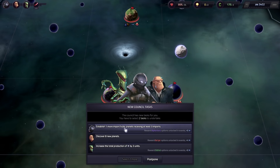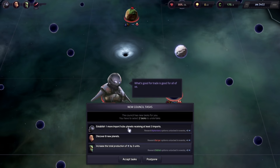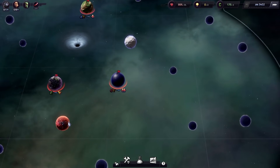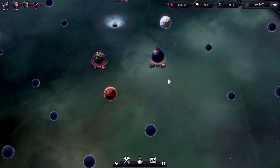New council tasks: establish one important hub, discover eight planets, increase total production of something by three units. Kind of like the idea of just discovering the planets — I want to see what they all look like. We knew you had it. And also an import hub as well — what's good for trade is good for all of us. So we have to find eight more planets; we've already found maybe four or five. This is a mineral planet, so that's cool.